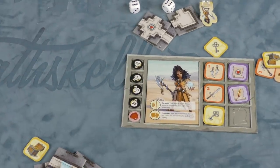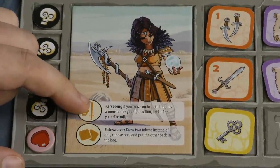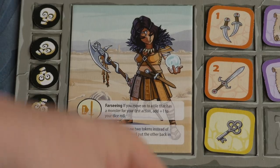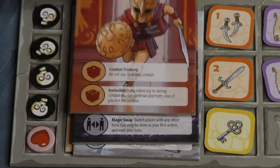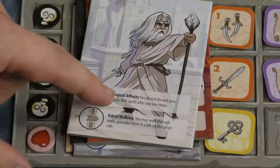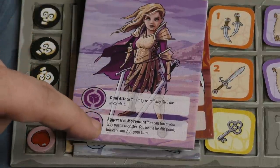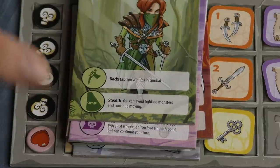Each character has different special abilities. For example, one character gets a plus one if they move to a tile with a monster as their first action, and can draw two tiles from the bag and choose one. The mage can use a magic bolt without discarding it and can go through walls. Another character can reroll any one die in combat and force their way past a monster — losing a health point but continuing to move without having to fight.